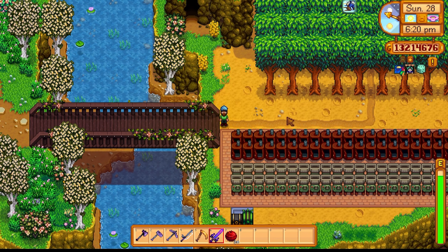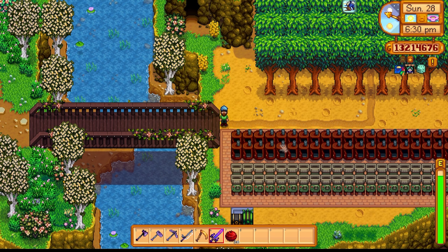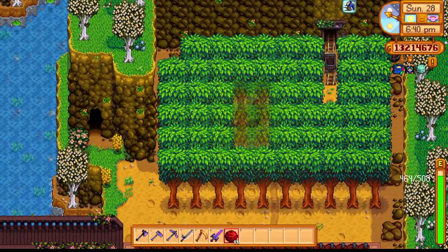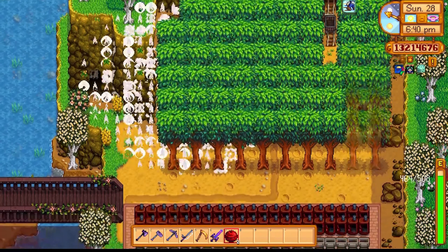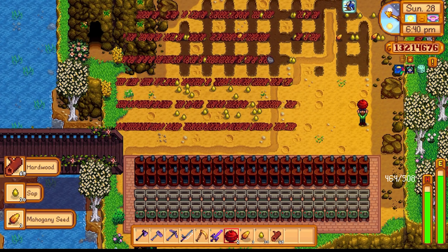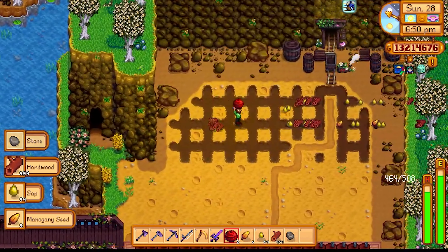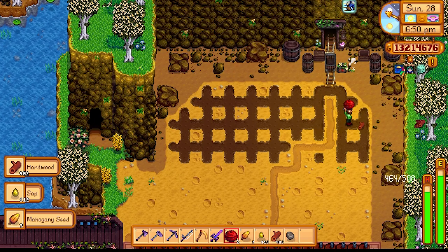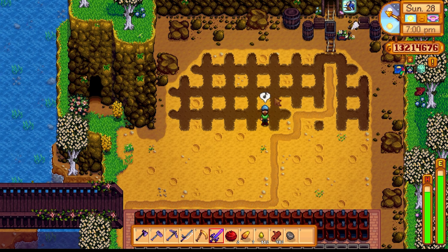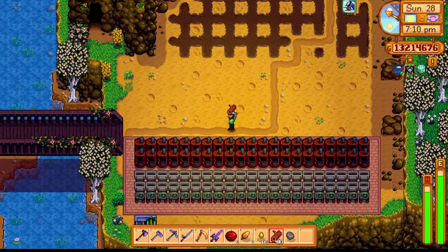Next up we have the quarry. The quarry can be used for all kinds of activities — I use it primarily for wood and coal. What we have here is a huge tree farm of mahogany trees, and we're just going to blow them all down. I always get a great sense of satisfaction when I do that. I don't get half as many mahogany seeds because the bombs blow them away, but if you have tons of seeds by all means just plant the bombs, save yourself time, and collect the wood.